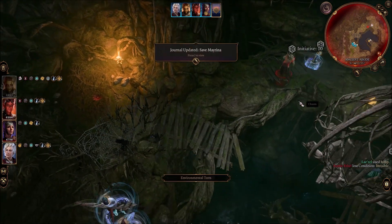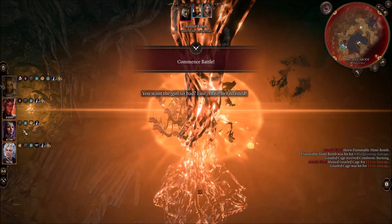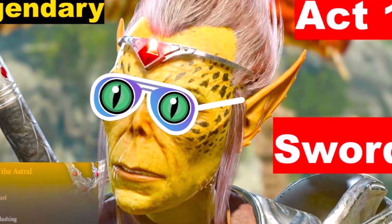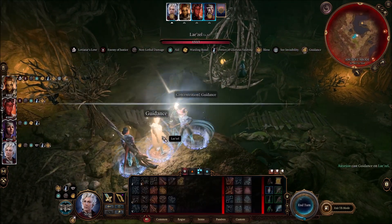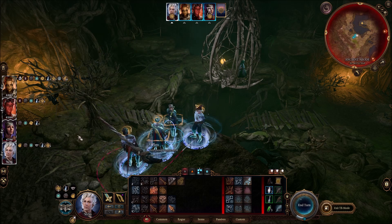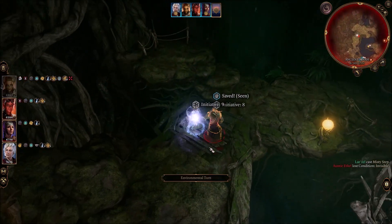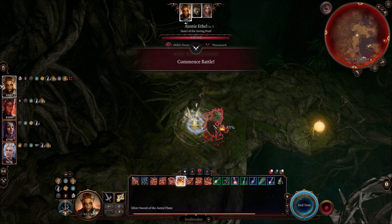You want to trigger the cutscene with your highest initiative character — someone with the Alert feat, typically Astarion. However, Astarion doesn't deal as much burst damage as a fighter or barbarian like Lae'zel or Karlach. Lae'zel has the most initiative and the best leap, and with her legendary sword she can deal the most damage at once — potentially ending the fight in one round with four attacks at level 5.